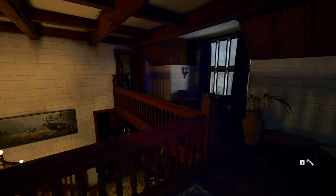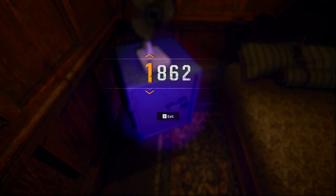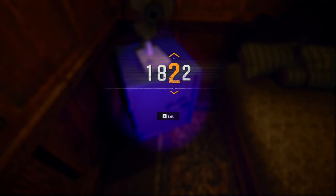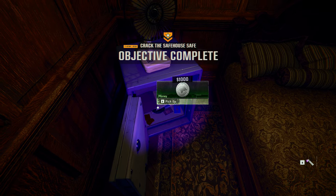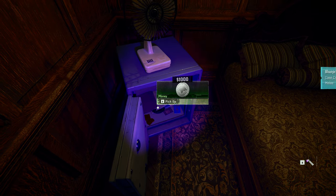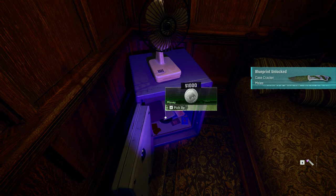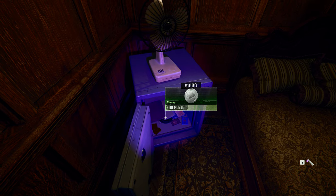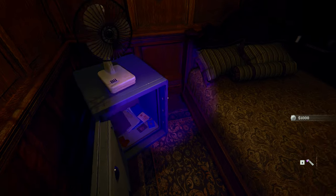After working out the puzzle, we get the safe code: one, eight, three, six. Enter that into the safe and it unlocks - awesome!